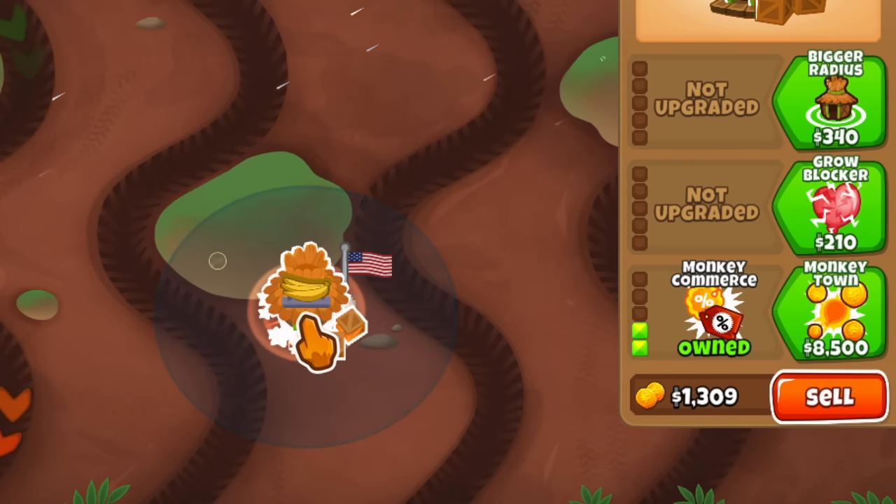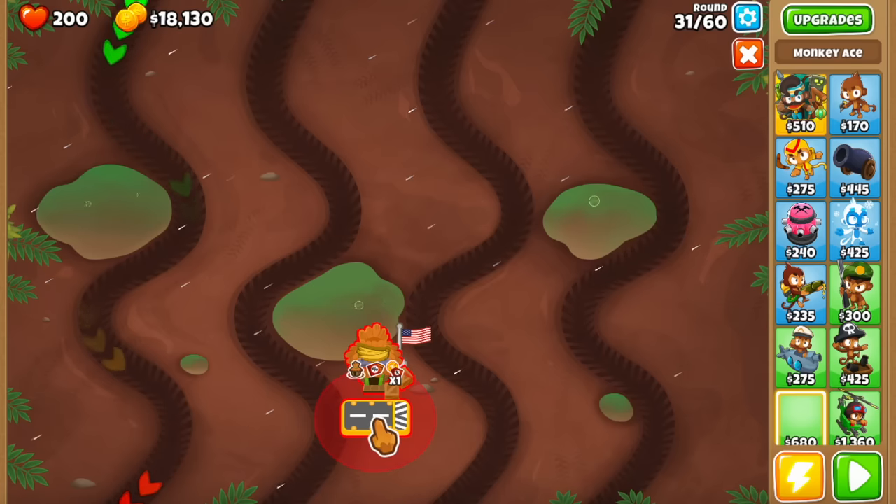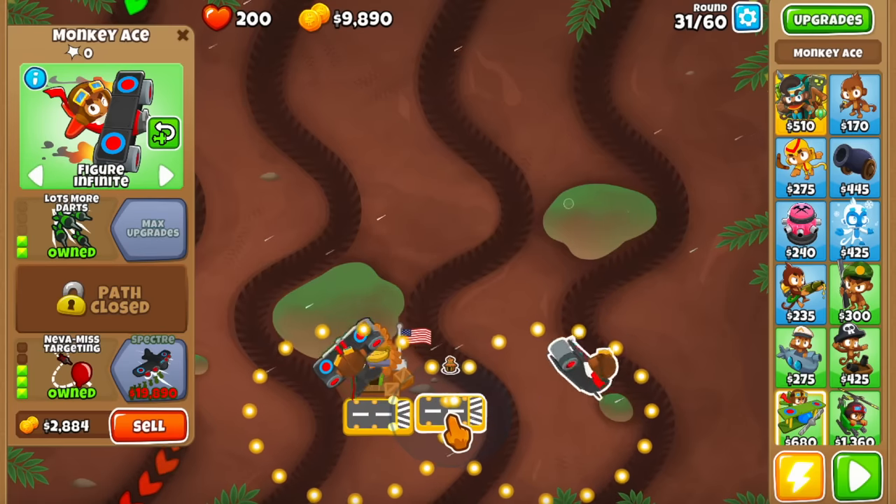The setup is very simple — we're getting a 0-0-2 village and buying two 2-0-3 Aces right below it. I usually like having them on figure-eight infinite.